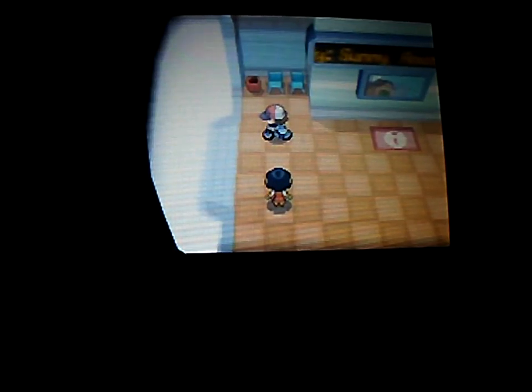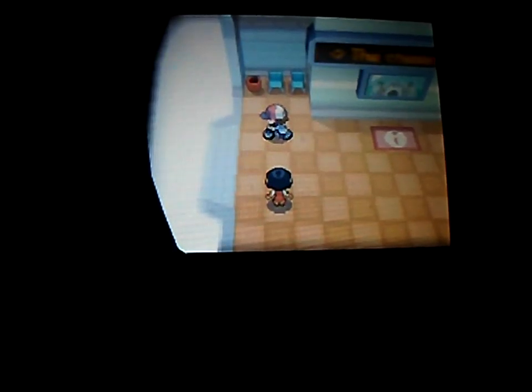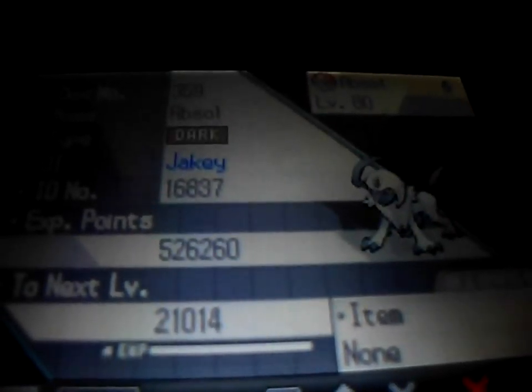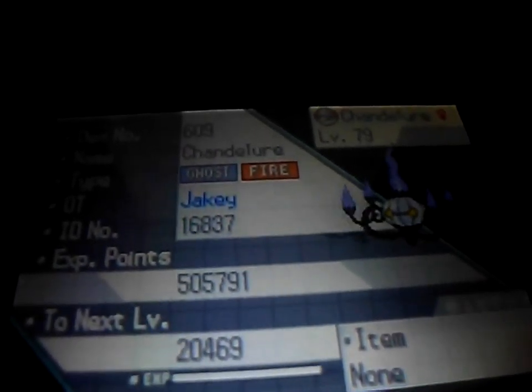So yeah, we're not really into much in this part, but I am gonna show you guys how much I trained. Let's go into Pokemon... okay, so we have a Zangoose, level 80, and Absol, level 80, and Chandelure, level 79.